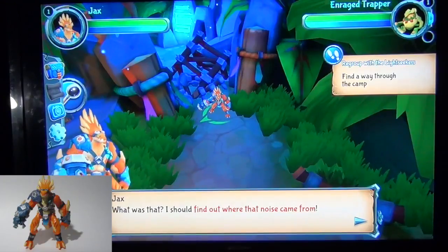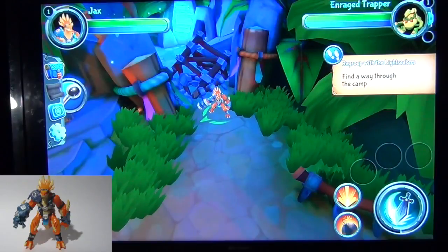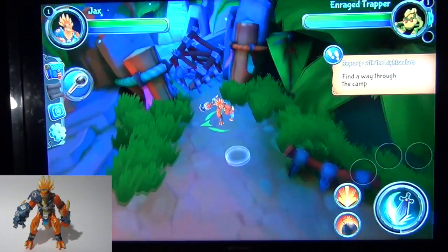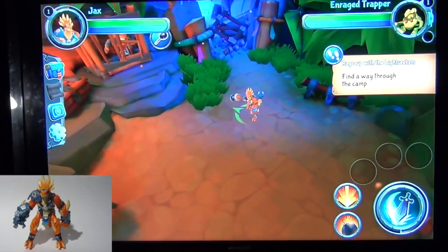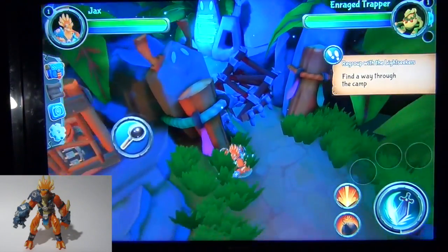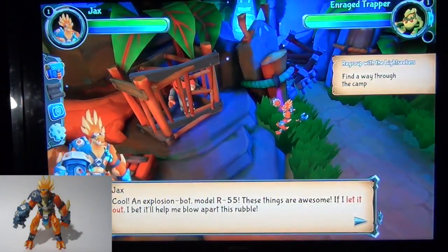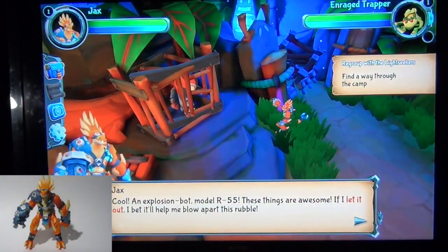What was that? I should find out where that noise came from. If you use your quest — it's up here — it says find a way through the camp. So that's what we're currently trying to do. I was trying to click on it — there we go! An explosion bot, model R55!